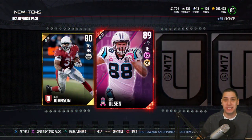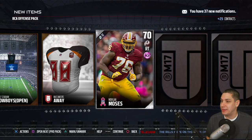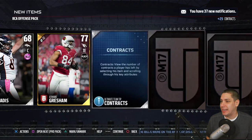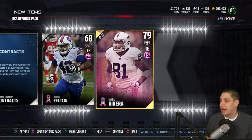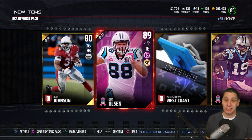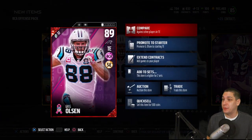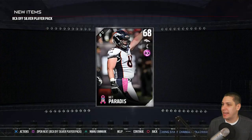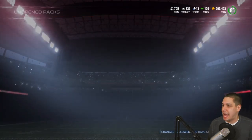I think I got some out of Mutt Rewards and things like that. Now we get a Ted Ginn here — I know a lot of people have been pulling Ted Ginn, that might be the most common card you can get out of these. We already got our elite pull, so we're probably not going to get anything else out of this one. We get a silver card out of that one, really not anything spectacular.